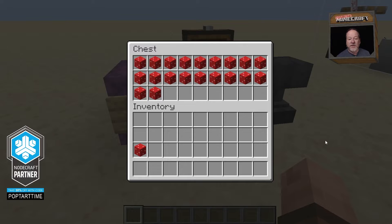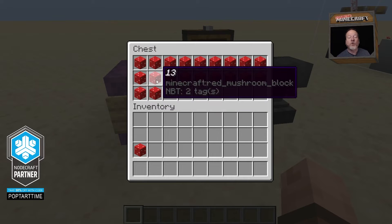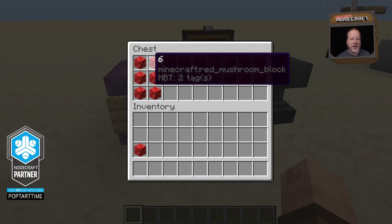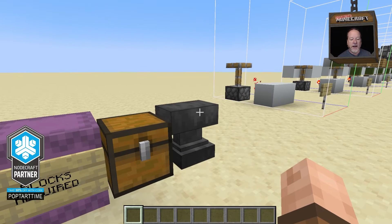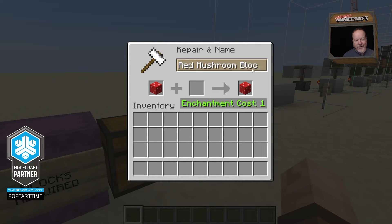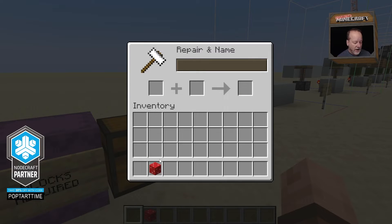And then here are the dice. Now we can't do a 20-sided dice physically, but we have 20 different numbered dice, which are the mushroom blocks. You can see them all here with the different numbers — I just numbered them 1 through 20 on an anvil. Super simple to do: you simply rename it. So in this case, I could rename it D20, or I could give it one of the numbers like 20. And when I take this off, that becomes my 20 die.